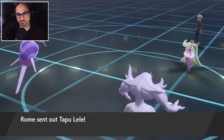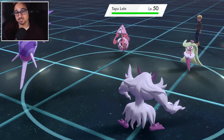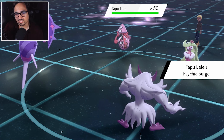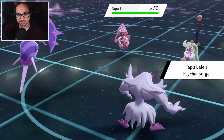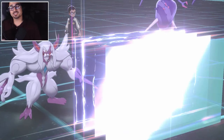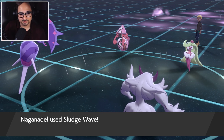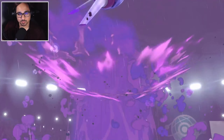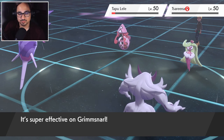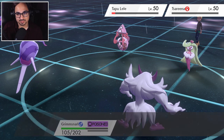Tornadus withdraws — in comes Tapu Lele for the psychic surge. Are they not Queenly Majesty? Is that why they decided to go for the psychic surge? Who knows — but I just went for a light screen, you can't stop me from doing this priority. You can't stop the Grimsnarl. Incoming sludge wave — sayonara, maybe even my own Pokemon. No — I only needed to knock out the Grimsnarl. Grimsnarl does get the poison — a little unlucky. But Lele can't stop us.